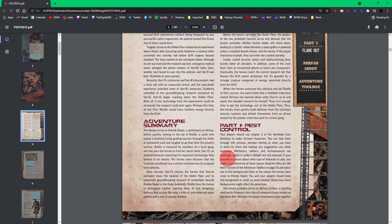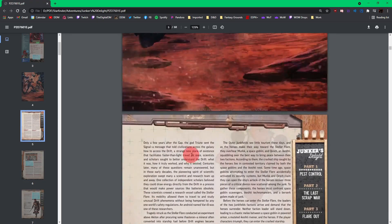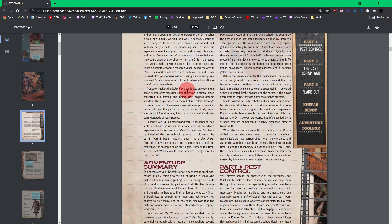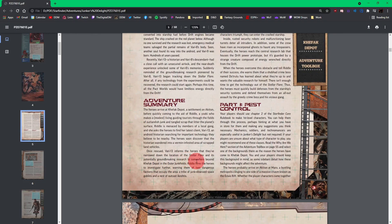It looks like the heroes will discover that Vary13 has wandered into a vermin-infested area of scrapped land vehicles — so predictable, I love it! Once rescued, Vary13 informs the heroes that they've narrowed down the location of the Stellar Flare, which is potentially groundbreaking research. Riddle will hire the group to investigate further, warning them of two dangerous factions: a tribe of junk-obsessed space goblins — I knew they were coming — and a nest of Akeshtis, which are kind of like lizards.